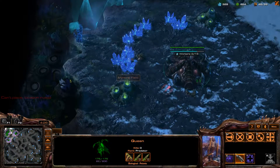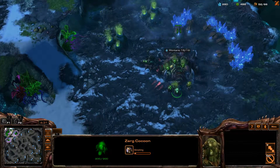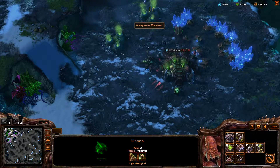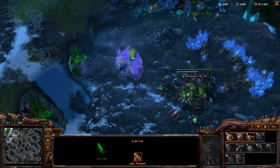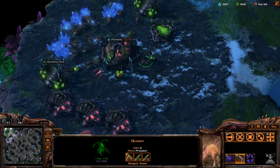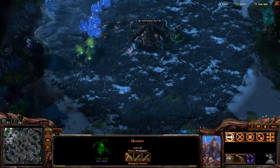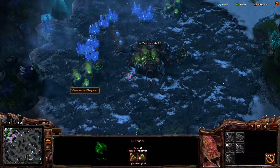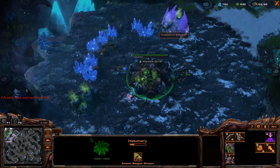These queens need to pop out more larva. Plus we're building some gas-producing buildings here. That's it — for the gas geyser factory. Now these guys can start building. Basically we're evolving here.